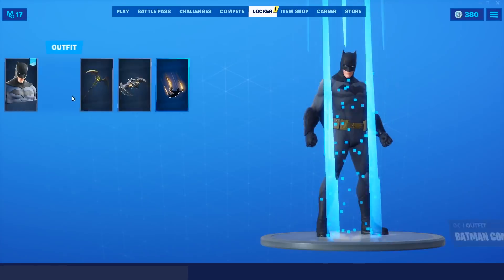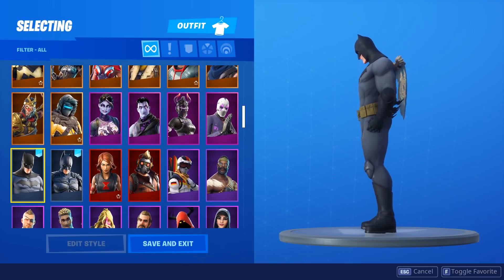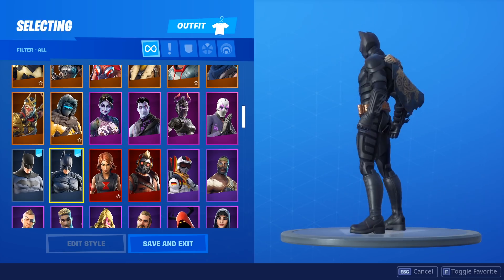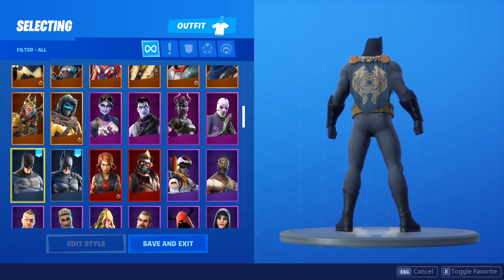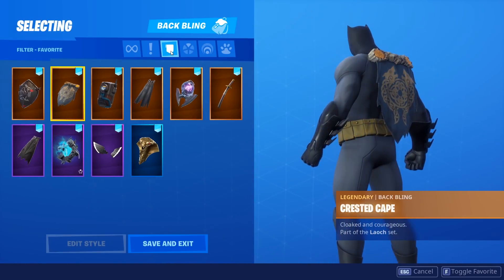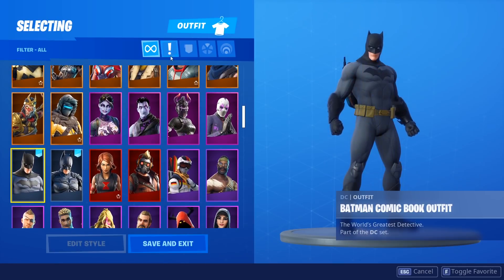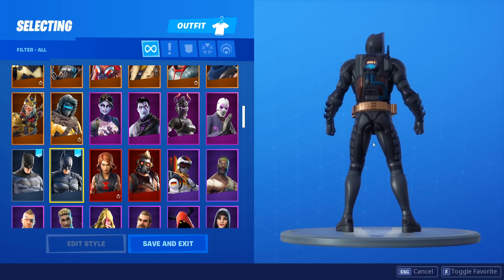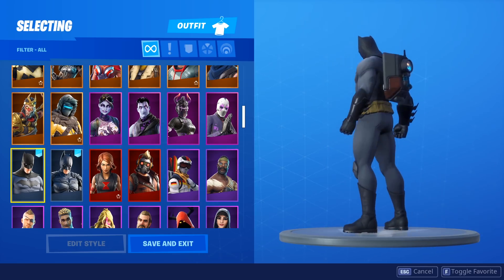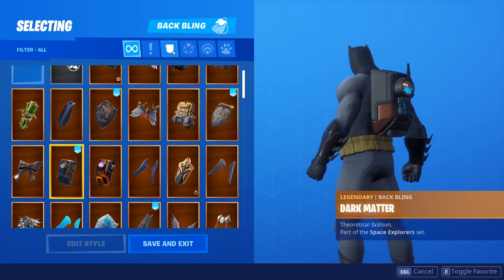Next up, we've actually got the crested cape that comes along with the Battlehound skin. It looks really nice on the comic book version, and even moving on to the Dark Knight version, it looks okay — I definitely like the comic book outfit version a lot better with this back bling. Next up, we've got the Season 3 battle pass back bling, which looks perfect on this skin. Moving on to the Dark Knight outfit, it probably looks even better. If you have this back bling from Season 3, it looks great — I think it's one of the most underrated back blings in the game.